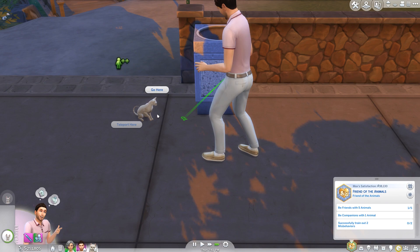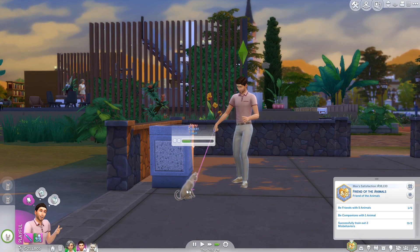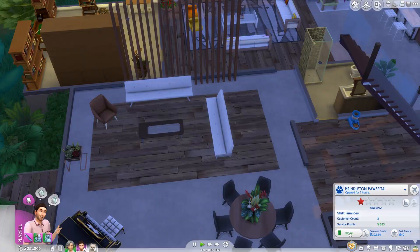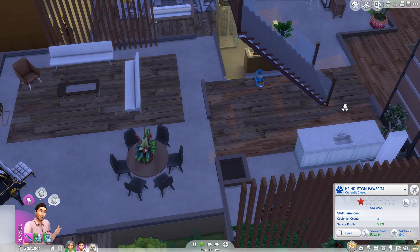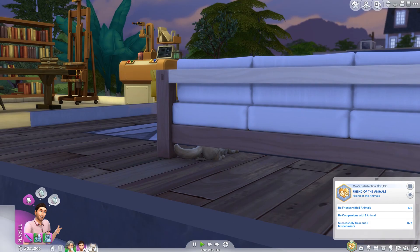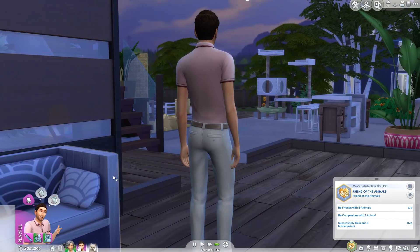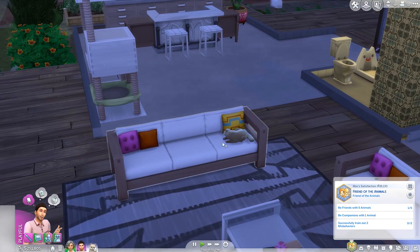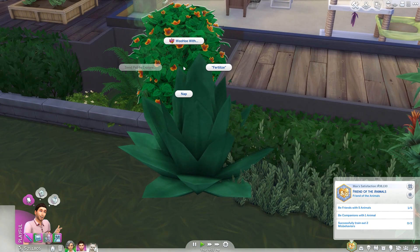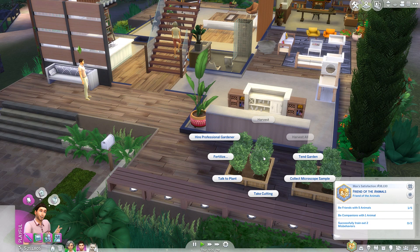We could probably just go into one of the pet parks. Stop meowing, just be my friend. It didn't even work. Oh yeah, is my arm clinic still open? Oh yeah it is - that somehow made money even though we didn't even run it properly. Successfully train out two misbehaviors, be companions with one animal. Let me be your companion - let's do that. Let's go talk, brush, and then check what our relationship is. It's okay, it's not the best - definitely not companion level.